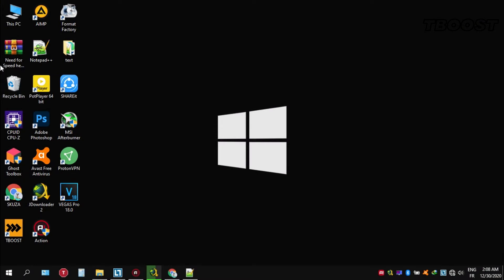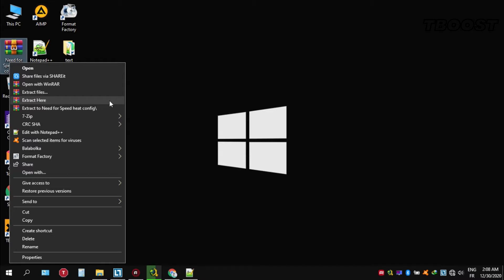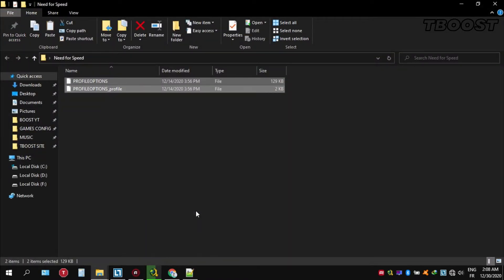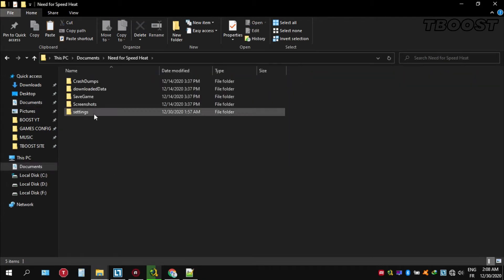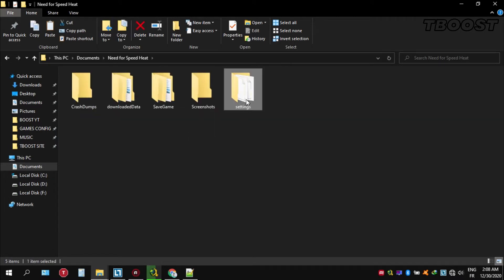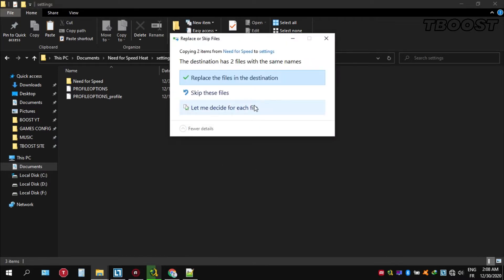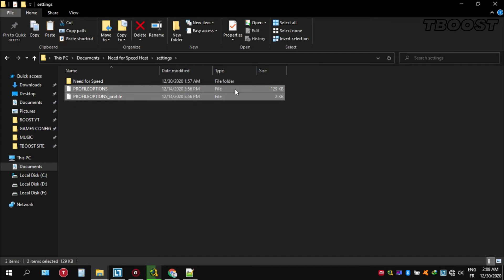Now that we've got all the updating steps out of the way, we can jump into the optimizations. First, download the file found in the description down below. Extract the file using WinRAR or 7-Zip, then copy it to the specified location. Set the file to read-only so the game doesn't change it.